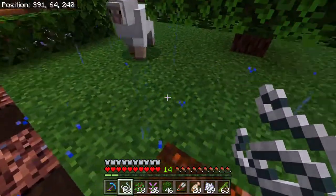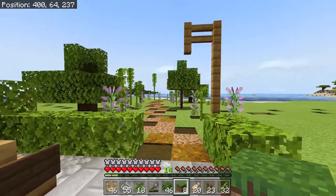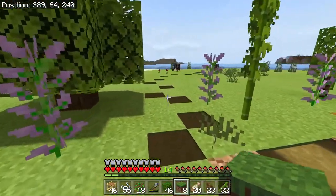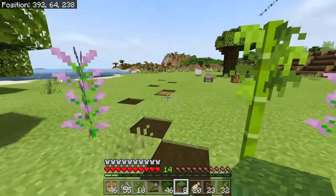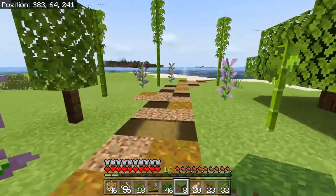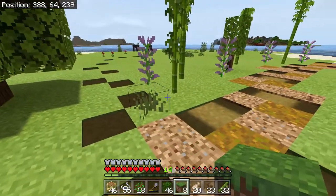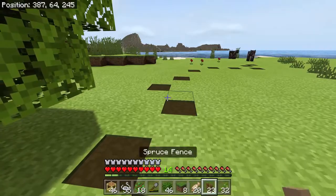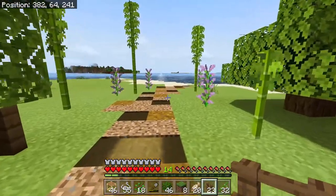I'm going to put a few bamboo along this path, as well as lilacs. I've also started on a couple other things — I'm going to have a path going out this way and another path going this way. I am thinking of putting in some lamps — just lanterns to light things up a bit.